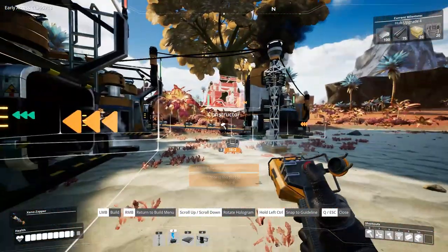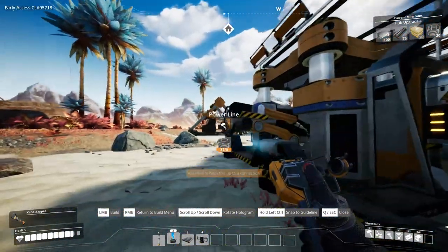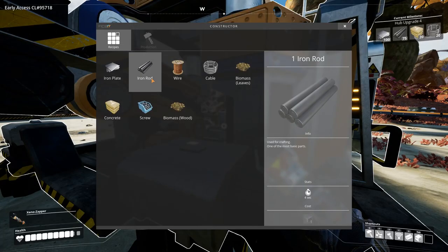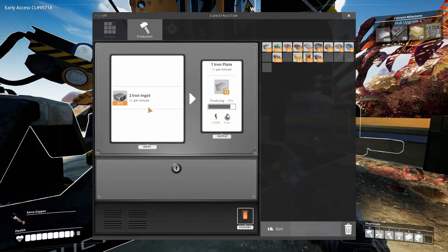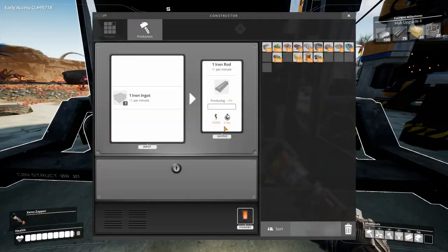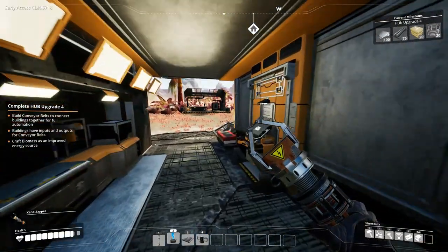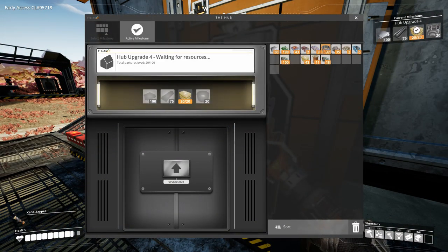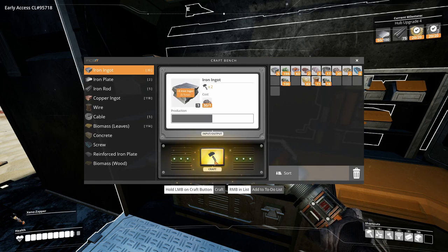That one is done. Now I need to put in the power and it is going to make iron rods. I'm going to fill it manually for now because we need to. Let's make some more — one more level to go and then we can do the miners and automate a lot of stuff.